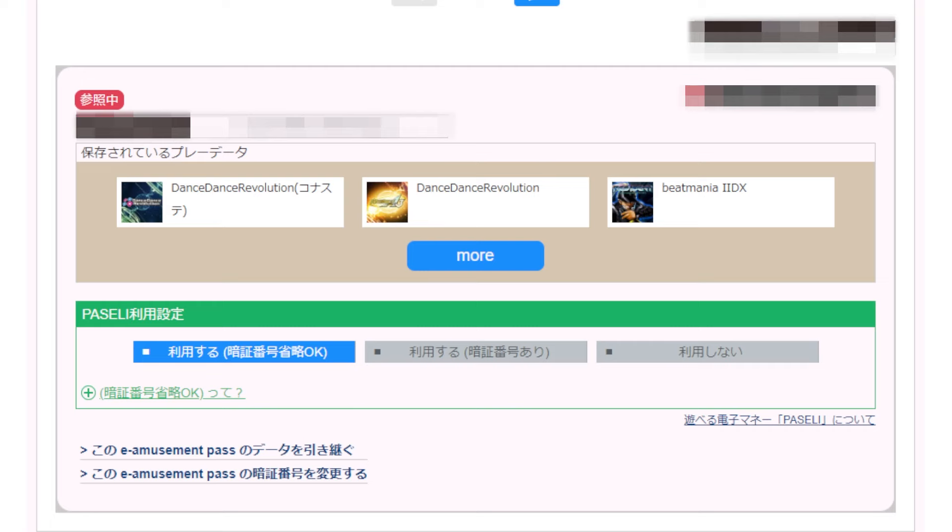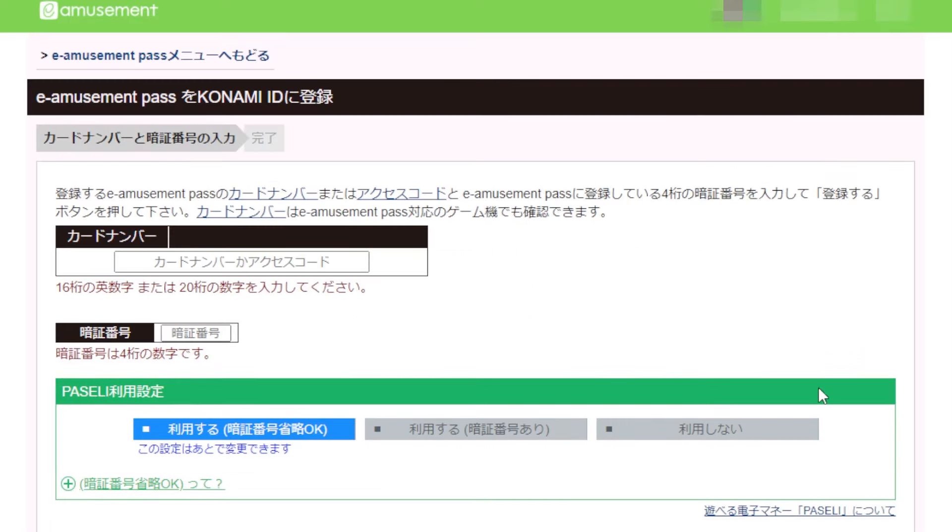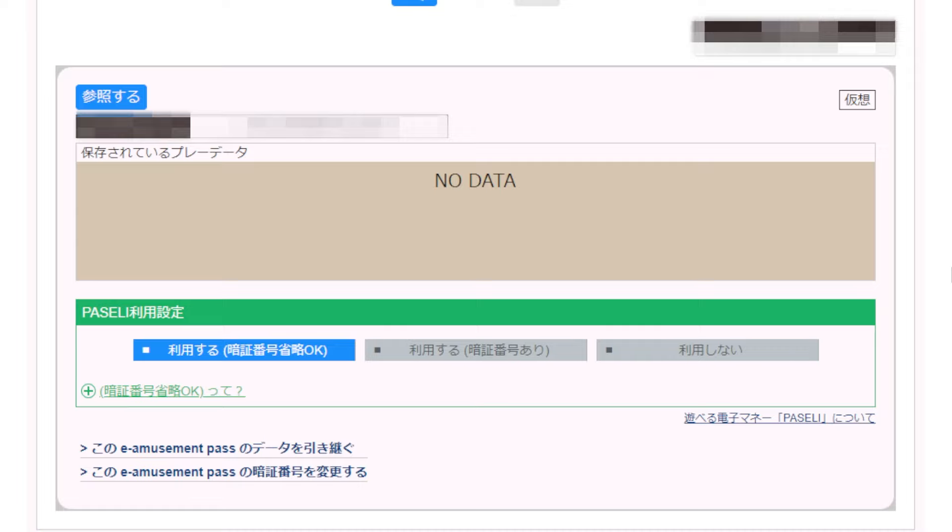The next step is to attach your eAmusement Pass to your Konami ID by entering your 16-digit card number and PIN. Or if you don't have one, you can issue a virtual pass to act as your eAmusement Pass.